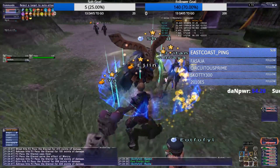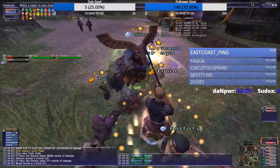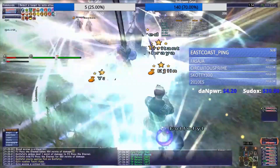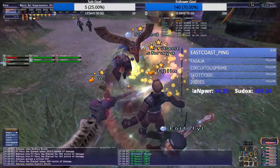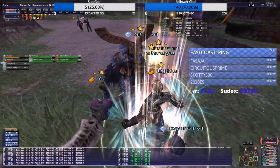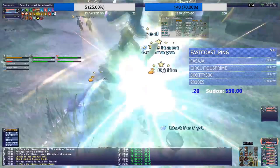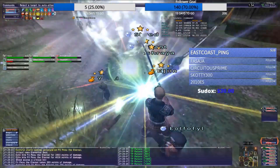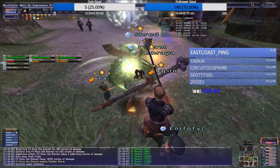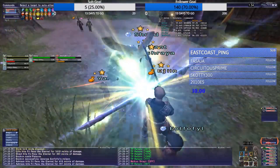Once Silence is on, we'll engage and we'll start. The Geomancer in the main party should do Bolster right away, Indie Barrier, and Geofury. I sub Black Mage on Geo for Elemental Seal Impact once the fight's begun. You should also use Entrust — I like to use Entrust Strength for this fight.